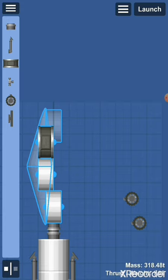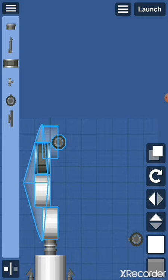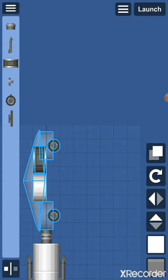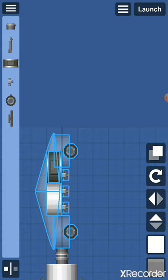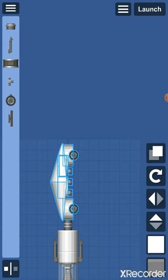Get the control module and place it inside the front fuel tank. Then get one wheel on the front and another one in the back. Then get three RCS thrusters and place them on the bottom side of the rover in the gap that is now formed. Select all of it and move it so that they fit inside each other. And that's it for the rover.